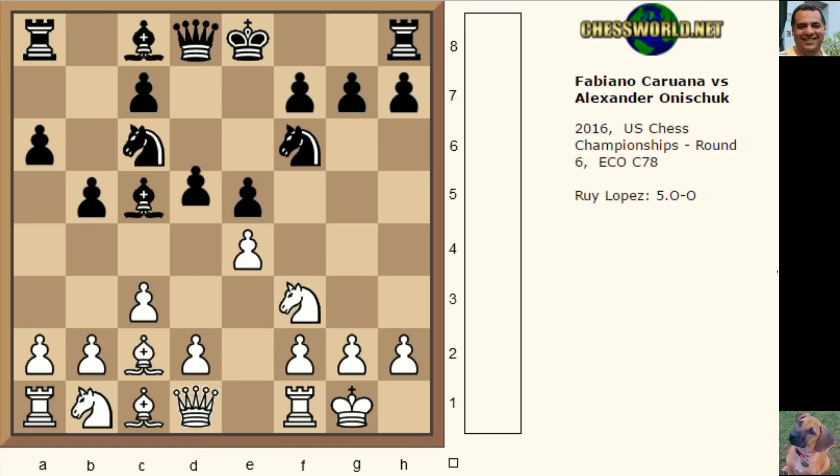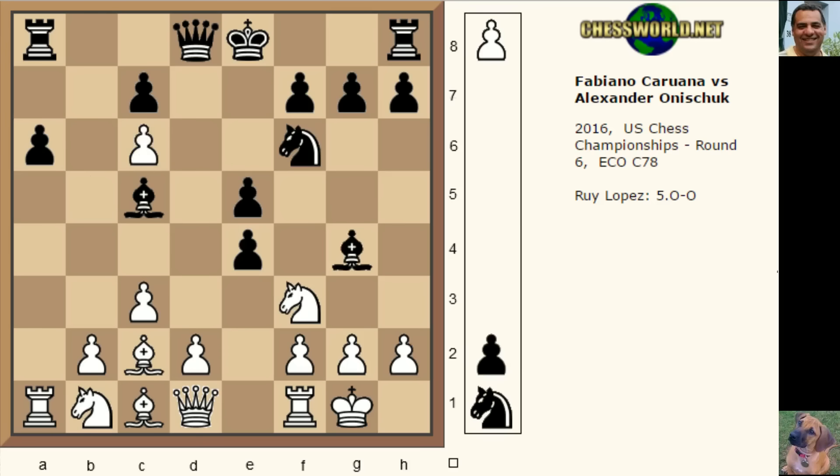Let's go back to the game: d takes e4, a takes. Instead of e takes f3, we have this pin — Bishop g4 — and we have b takes c6. It seems as though black has achieved something here with e takes f3. The pawn cannot be left; it would be too dangerous. But on g takes f3, isn't this a bit wrecked as a pawn structure?